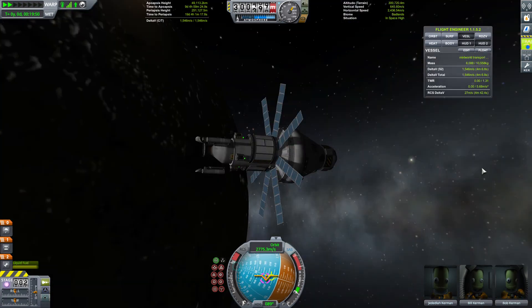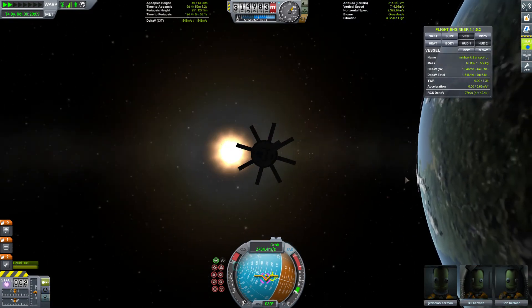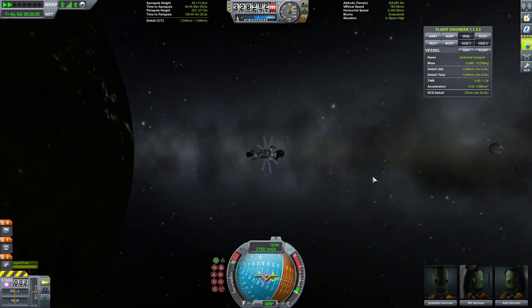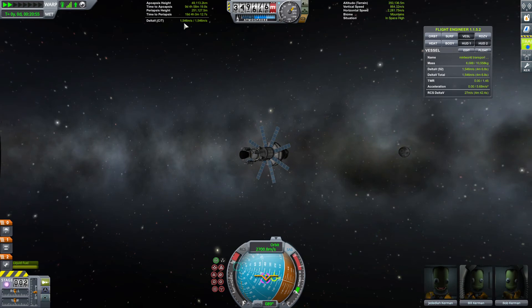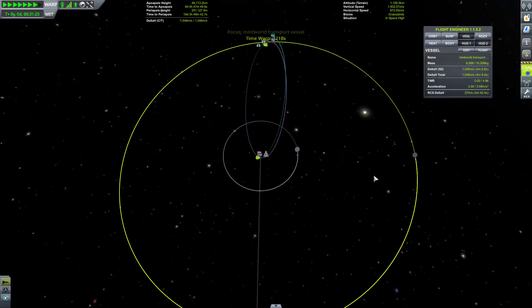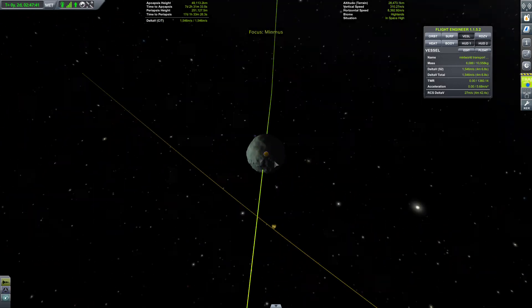Kind of looks like Orion if you think of it. How much remaining Delta-V do we have? 1,546 - that is actually more than enough to get us home. Into Minimus. But now let's see how Minimus is looking for us - so we can focus the view of Minimus.